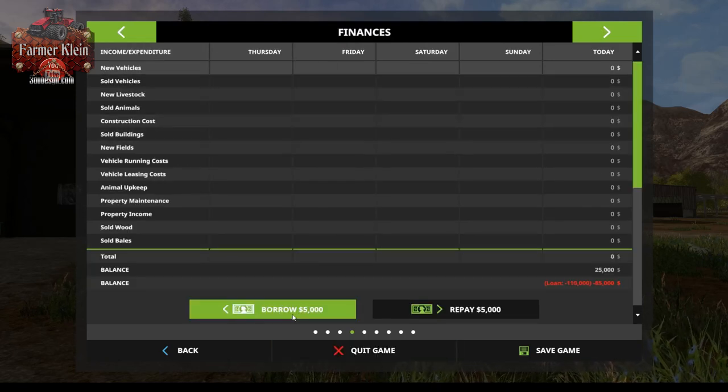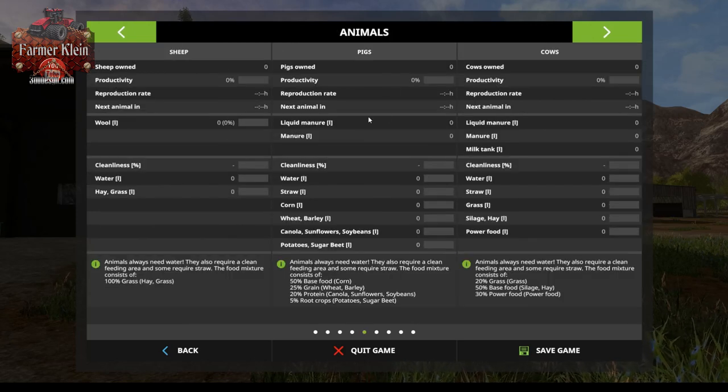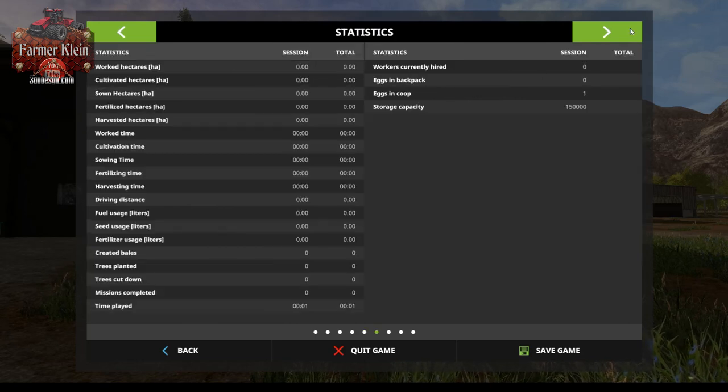We have all three animal types on this map. We start out with no animals and nothing in the various feed areas, and our silo has a capacity of 150,000 liters.